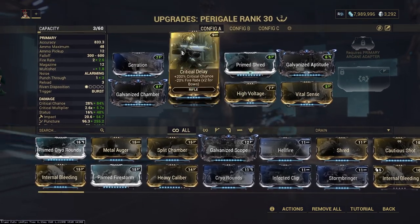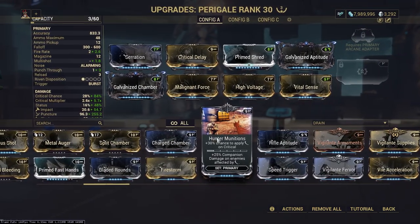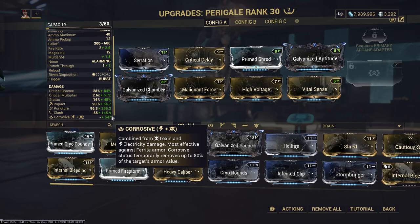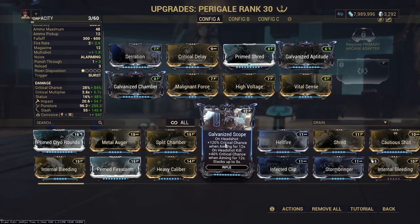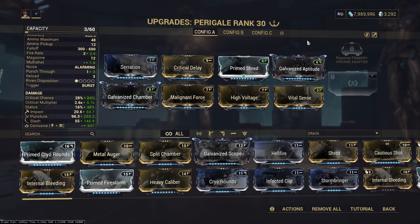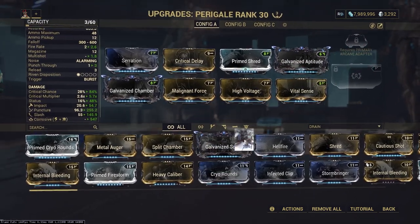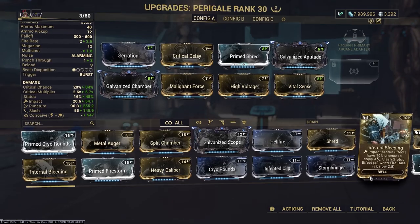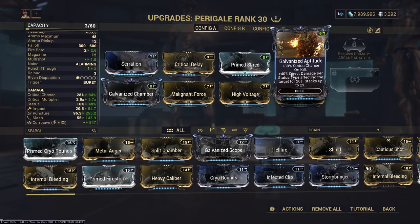The statuses you can always swap around. Crit Delay — why wouldn't you use it? Hunter Munitions maybe not worth it because you're killing everything so quickly. Galvanized Scope is definitely really good, so you should probably swap out Galvanized Aptitude with that. I just need to throw on another forma to do that swap, but I'm a little lazy — haven't thrown in my arcane — but it is ridiculously strong even with a not-optimal build for this gun.